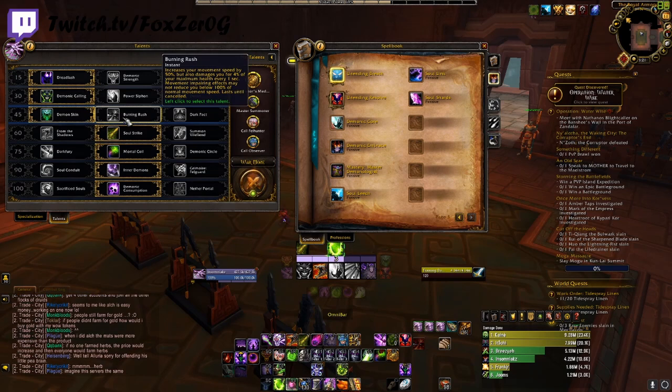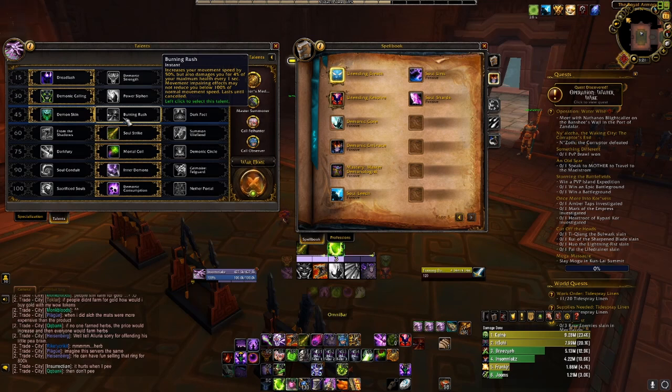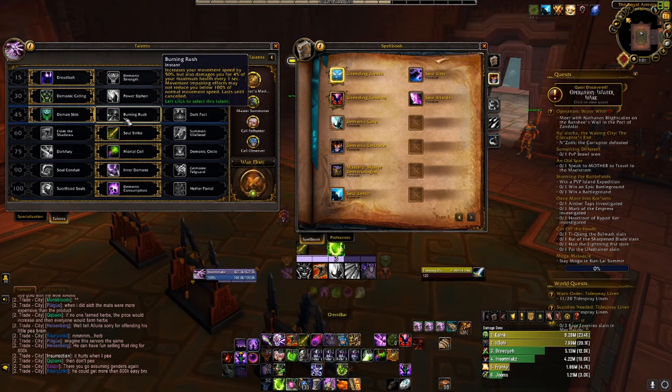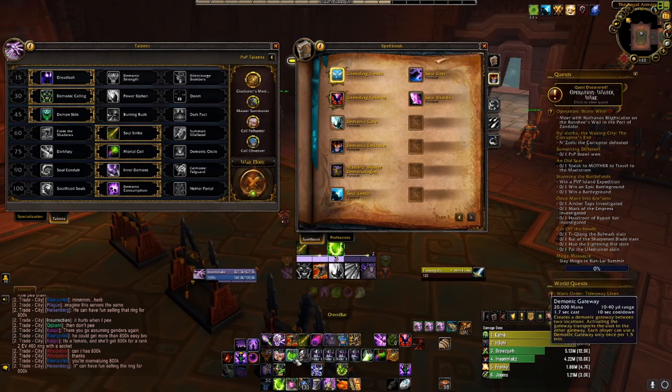Next we have Burning Rush — an instant cast toggle. It increases your movement speed by 50%, but damages you for 4% of your maximum health every second, and movement-impairing effects may not reduce you below 100% movement speed. This is not that good for PvP because you're draining your life trying to run away from opponents. You can easily negate slows by using your Demonic Gate, which you'll cast at the beginning of every PvP fight.